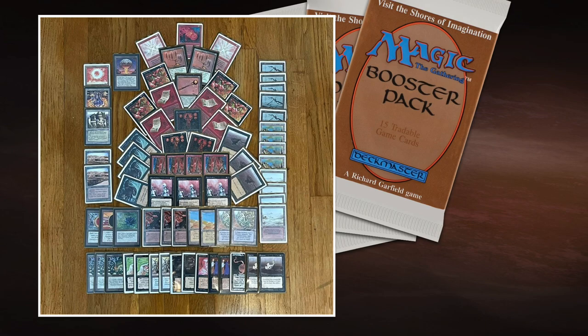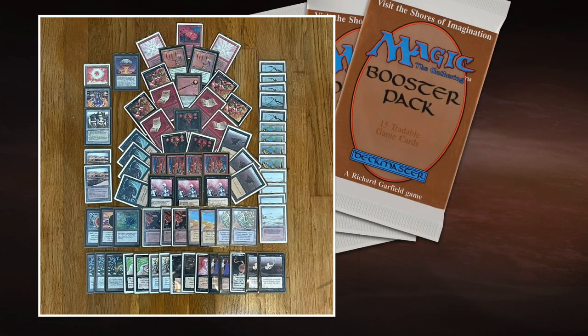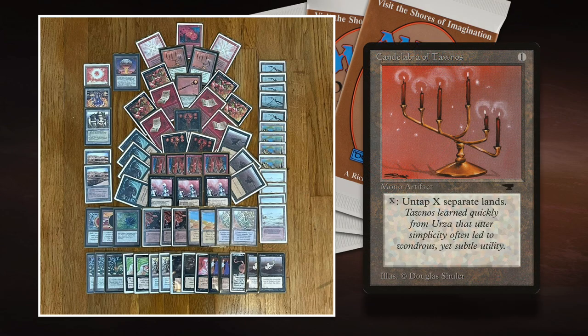How does that work? Mana Flare is an enchantment for one red and two to cast. When either player taps land for mana, that player adds one more mana of any type that land produced. So if you tap a mountain, you get two red instead of one. With Candelabra of Tanas, you pay X and tap to untap X target lands. That means you can get 50% more mana — with two mountains, tap them for four mana, use two for the Candelabra to untap them again, tap again, and end up with six mana instead of four. So Candelabra of Tanas combined with Mana Flare is a mana generator, and it works well with Carrion Ants so you can keep pumping them. It also works with Fireball, and it's great with Mishra's Factory — you can untap the Factory while it's attacking, which is pretty crazy. You can also use it with Desert to deal two damage to an attacking creature instead of just one.